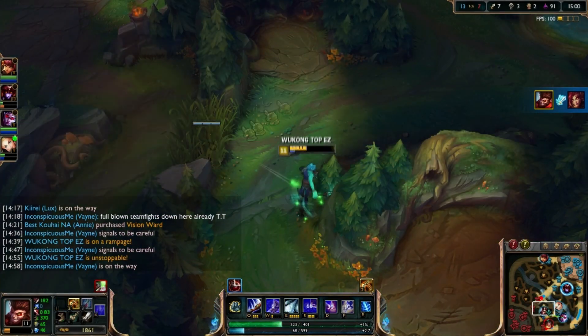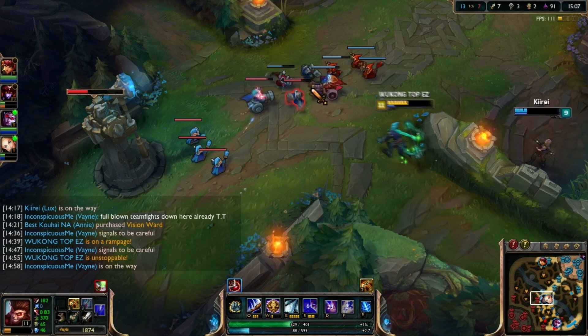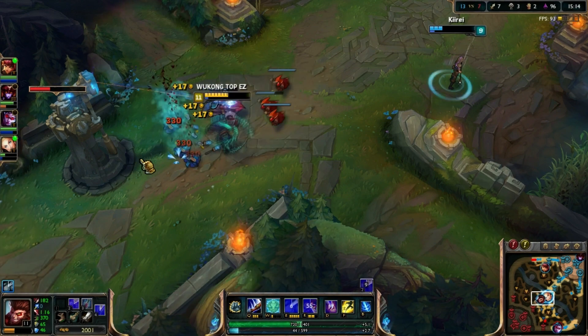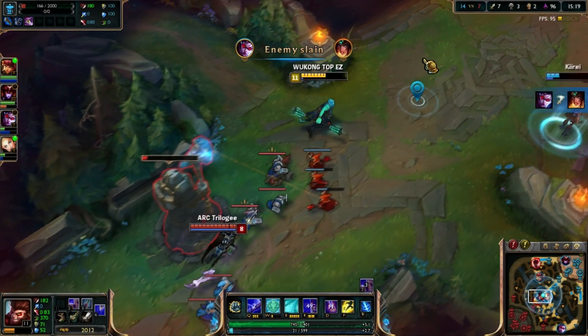For skill order, nine times out of ten you will always max E and then your Q. The gap closer is just really big on your E, and you get that huge boost on attack speed, which is amazing. It can be really good against melee champions especially, such as Hecarim or Rek'Sai.